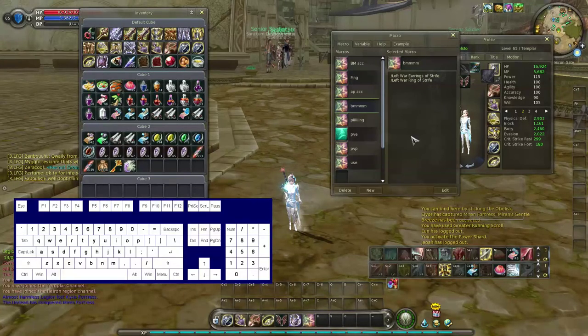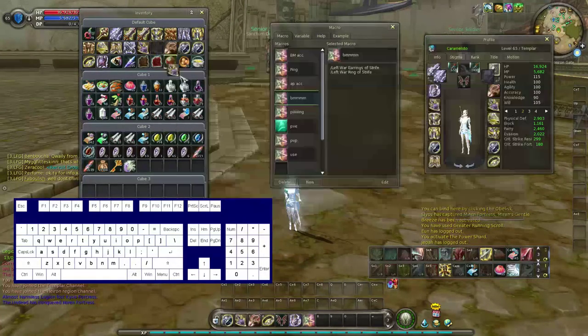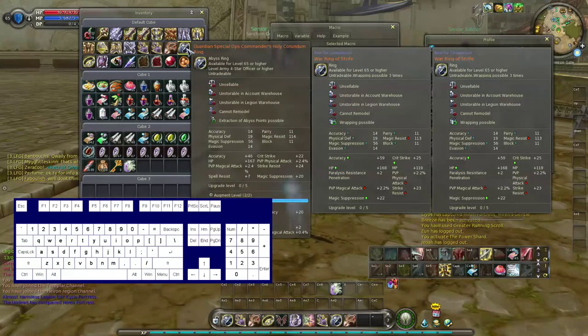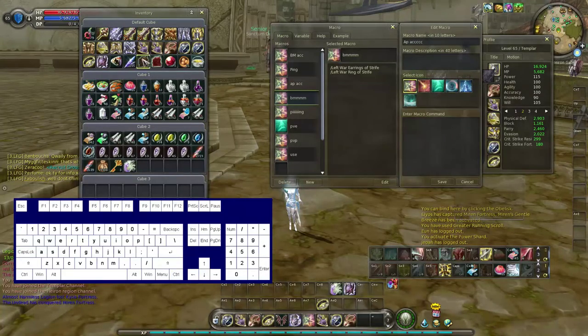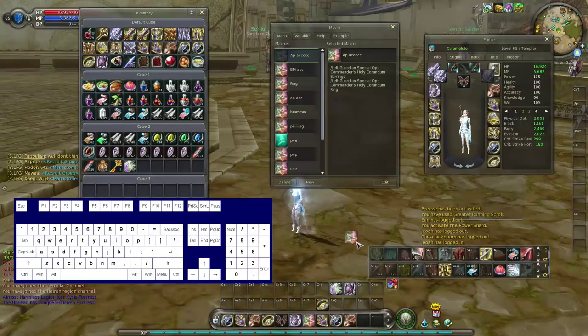I've got my BM accessories there. And let's make one for my AP accessories as well. So let's go with 8, 9, 0, wings on Q, belt on C. And then we need to make another in-game macro for the AP accessories. Drag one earring and one ring in there again, do the same as before — slash left. Then also drag that down to your bar.